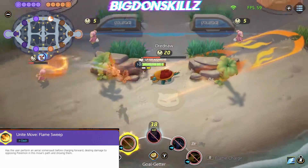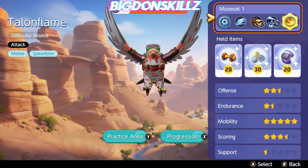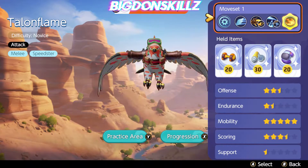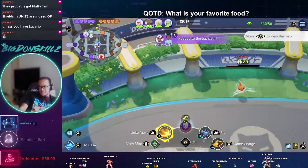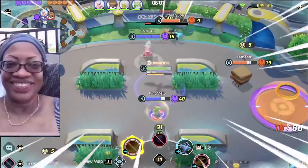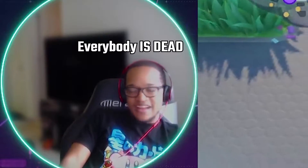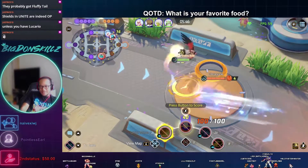Talonflame is one of the most versatile Pokémon in the game if you like a fast-paced style of gameplay. For held items, my favorite build right now is Score Shield, Attack Weight, and Scope Lens. Score Shield lets him score without getting interrupted, and combined with Goal-Getter it increases your scoring speed. Attack Weight combined with Goal-Getter lets him score many goals early for a huge attack buff. Scope Lens boosts crit rate so your basic attacks do more damage when crits land.